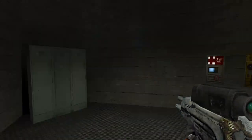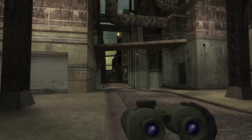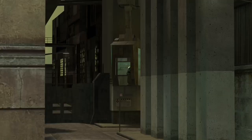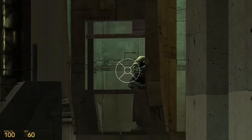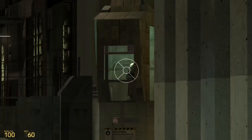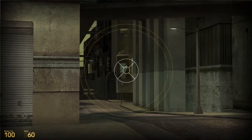This rifle was most likely cut and replaced with the Combine pulse rifle we all know and love. The binoculars zoom five times the normal player view sight and would have been used to locate and track radio signals. They were cut and replaced with the zoom function of the HEV suit and the crossbow's scope zoom.